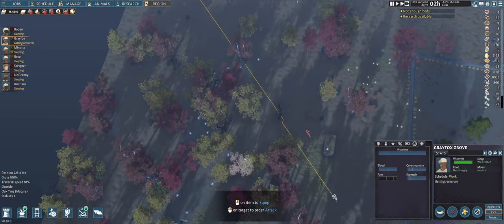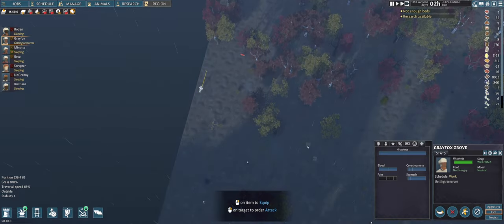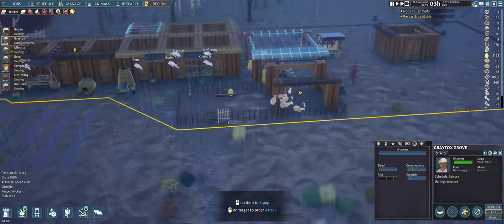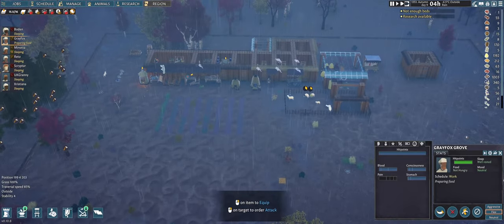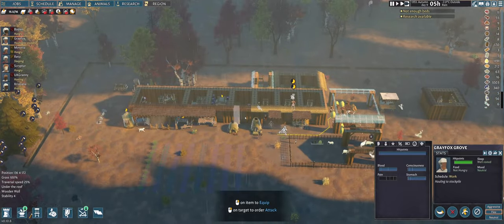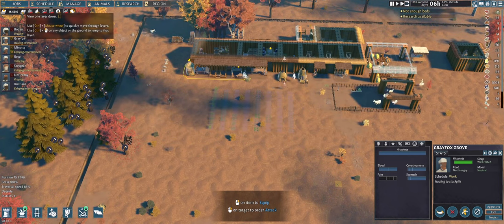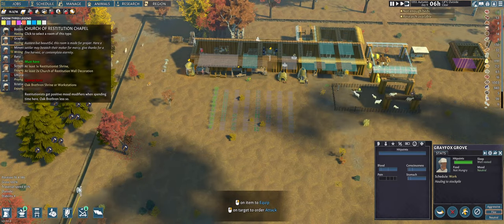Gray Fox is getting the rabbit — it's a long way off, I hope it doesn't rot by the time he gets there. He got it! Gray Fox, you are doing an awesome job — while everyone is sleeping, Gray Fox is actually doing stuff. The animals take shelter under the little roof, which is cool. I need to check food because it's autumn — what's after autumn? Summer, right? I hope so, otherwise I'm going to be in trouble. I also need to start thinking about building a kitchen, a workshop, and a library — I still need to build all those rooms.